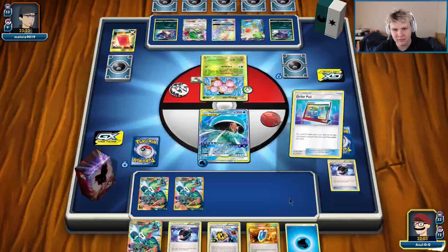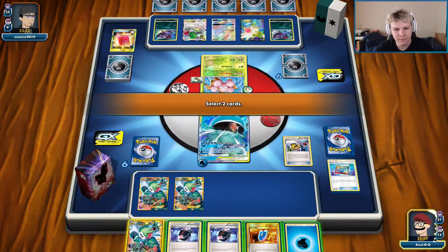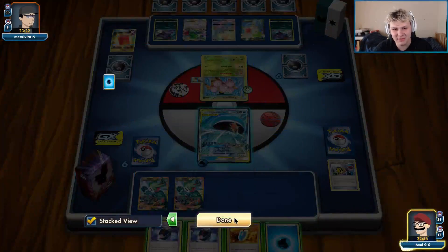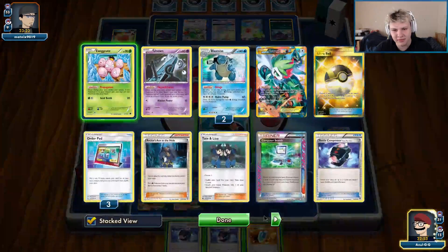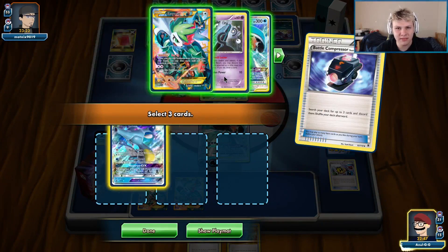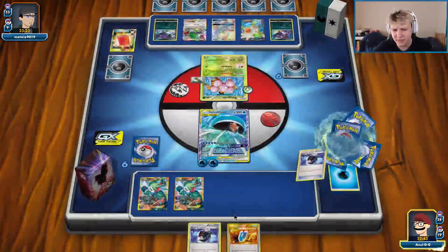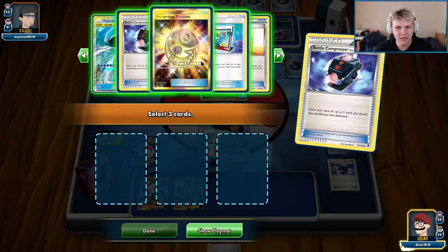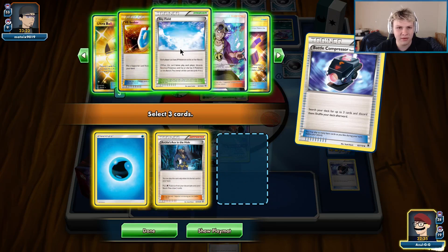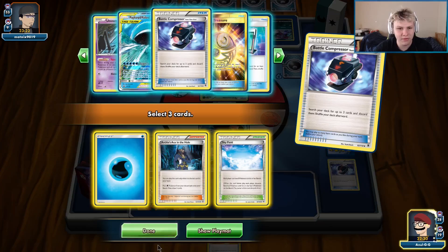Compressor again, right? So we can do that. Superior — Superior of this and this. I could have set up for zero, and then we had the Archie's, didn't we? Don't tell anyone I made that mistake. Compressor again — we have three of those in here. So we're going to get rid of this, and then double water, and then get rid of one more water energy. There's three in there now, so we can compressor again. Get rid of like one more water. I'll keep the Guzma, get rid of the Archie's.